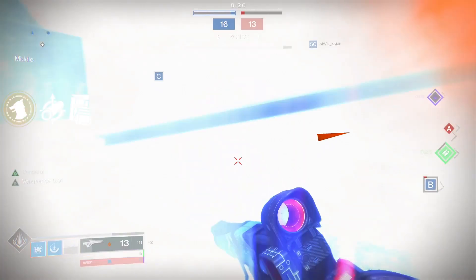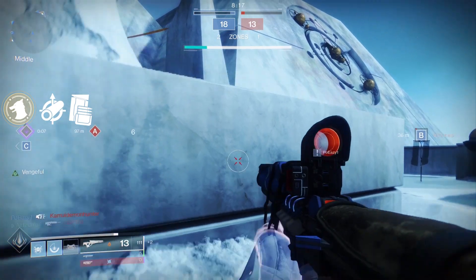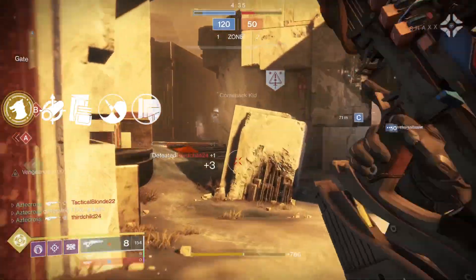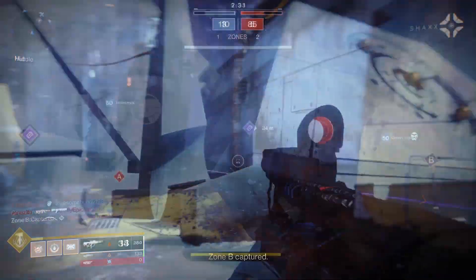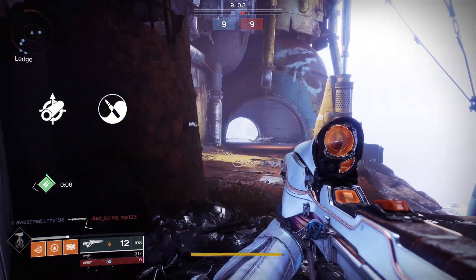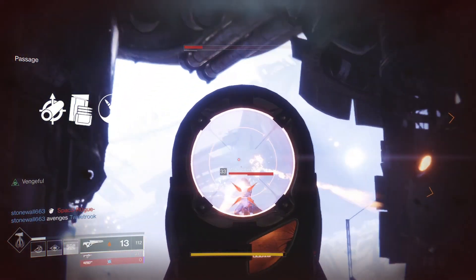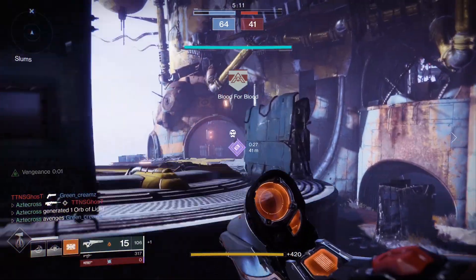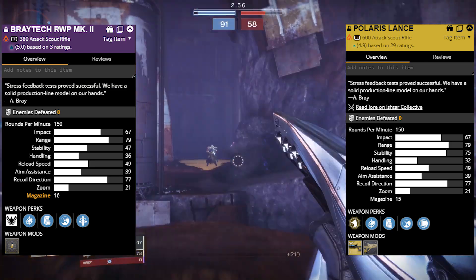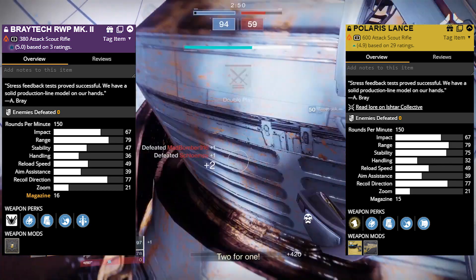Essentially, it allowed us to two-tap Guardians in Crucible — some Thorn flashbacks, huh? Polaris is nasty for a lot of other reasons outside of that build. The weapon has great stability, it comes with Zen Moment, and a fitted stock which really helps with stability. When we look over at the Braytech version, the perks are not very different. You still see Zen Moment, Smallbore, and Tactical Mag. The only difference is instead of fitted stock, it has Triple Tap.